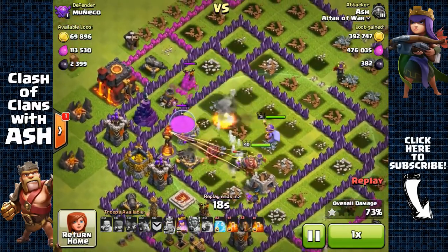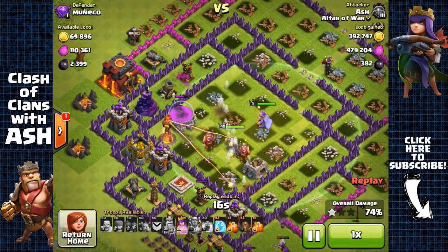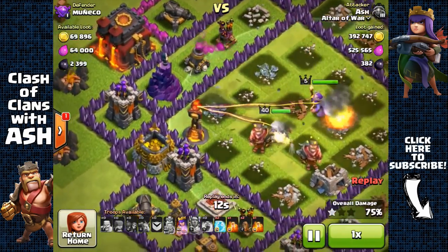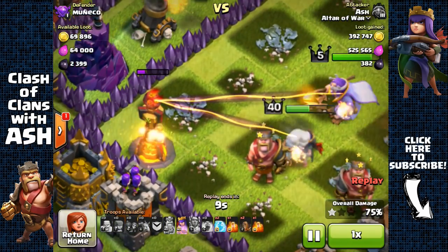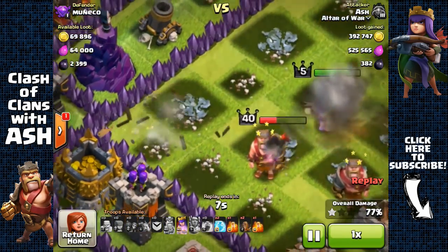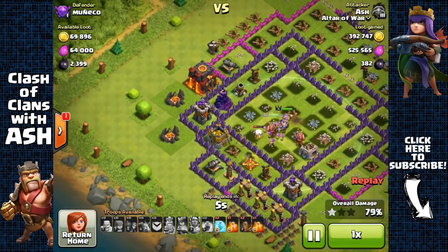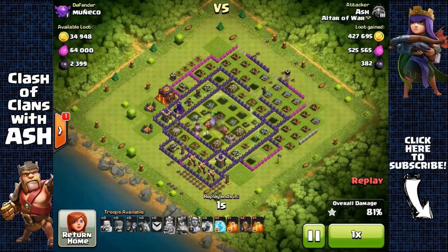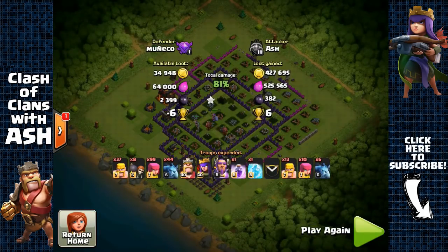Aim for around the 2,530 to 2,600 trophy range with the Masters 3 badge. If you go too high, just drop your trophies with Barbarians and come back down to this range — it's very good. As you can see, I'm making tons of resources: this attack was over 900,000 plus the loot bonus, making it a 1,000,000 resource loot raid.